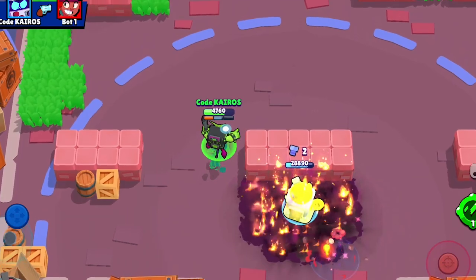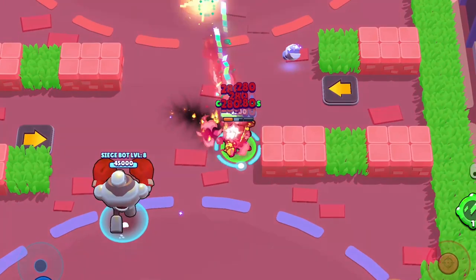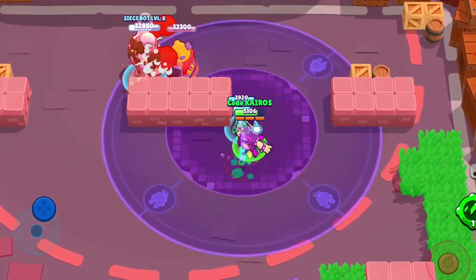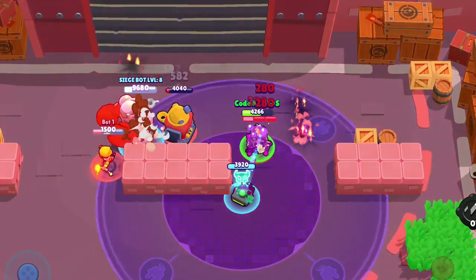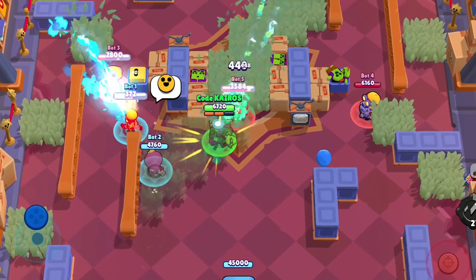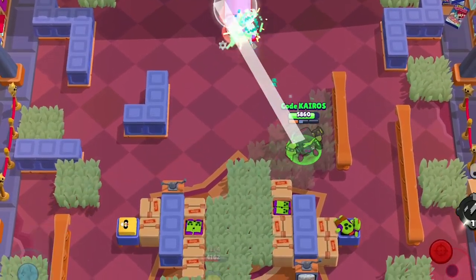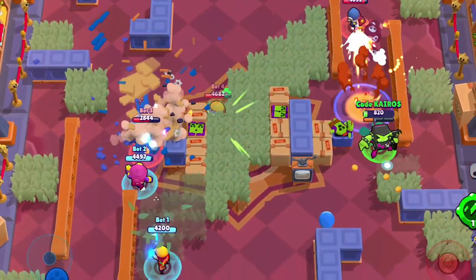That means 8-Bit will be able to take out every single brawler in the game other than Frank and El Primo with just one ammo, assuming all the projectiles hit the enemy. And if 8-Bit is powered up by his super, not even Frank with his Sponge star power — the highest HP brawler in the game — would be able to survive. Obviously, the chances of 8-Bit landing all of his projectiles on an enemy is pretty small, unless the enemy just happens to be super unlucky. Where I think this ability is going to be most useful is when enemies think 8-Bit is out of ammo and he unloads an attack worth the power of three ammo to take them out unexpectedly.